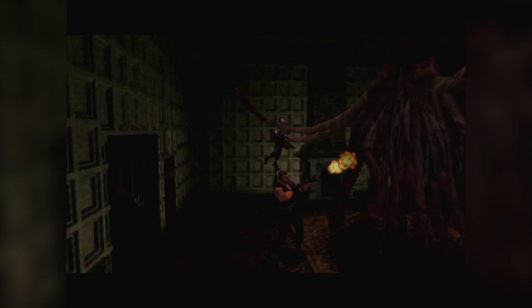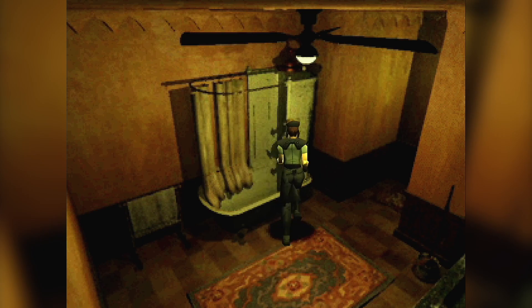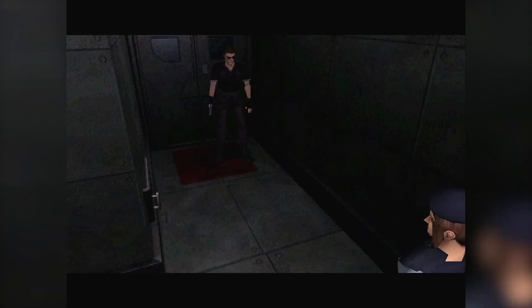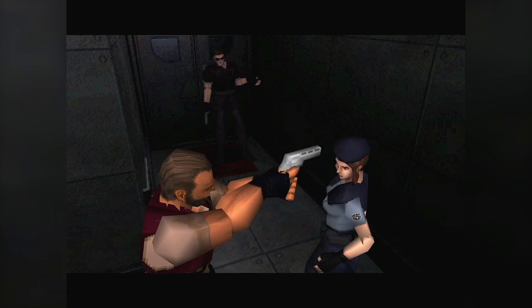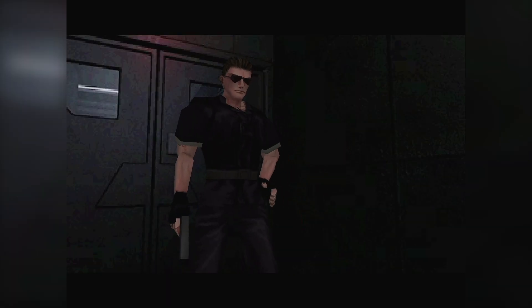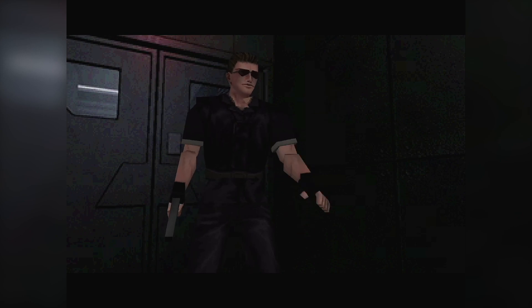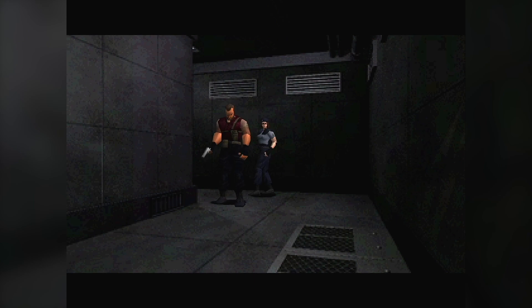And this is the beauty of Resident Evil — it offers a lot of replay value, not only from the main character's perspective but also the secondary one. As you all suspected by now, Wesker is a traitor — the sunglasses gave him away. Barry has also been working with him, considering that Umbrella threatened to harm his wife and daughters should he not comply with Wesker's orders. Depending on how you did things, Barry can either shoot Wesker or leave you to your cruel destiny. It seems he decided to abandon me — what a shame.